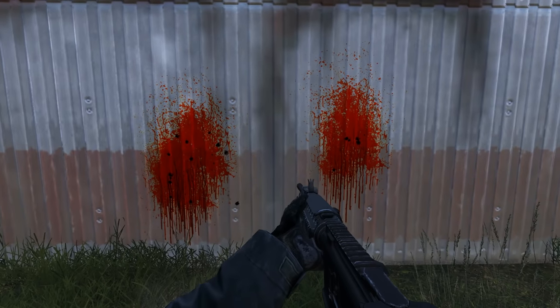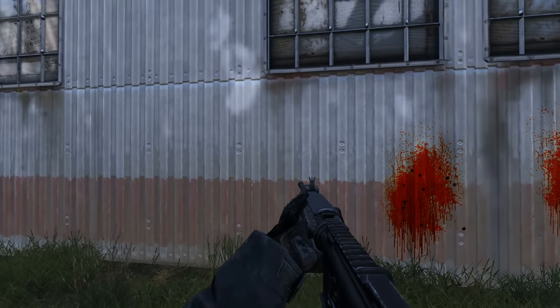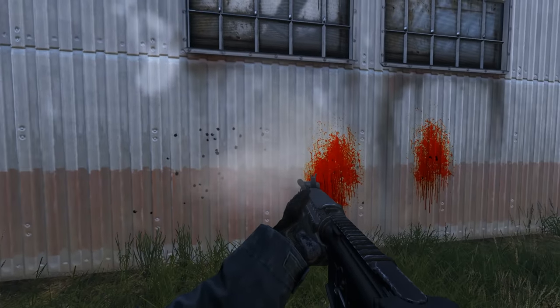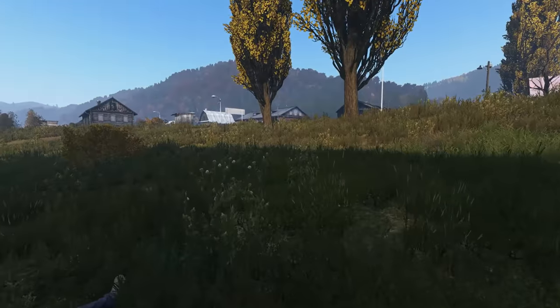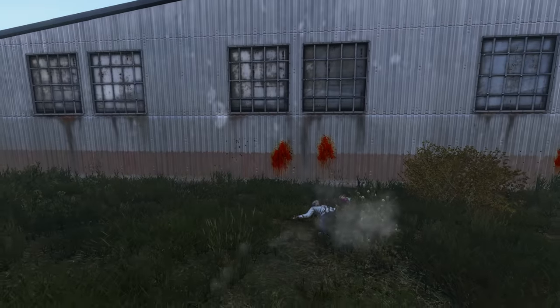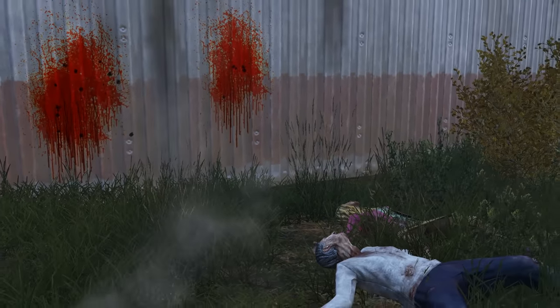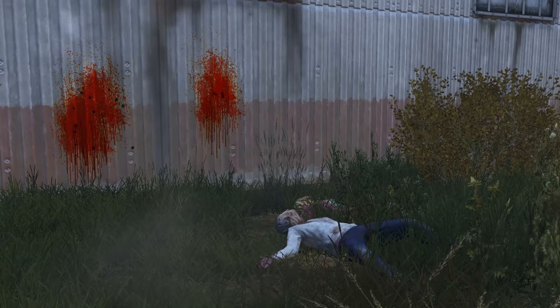From the blood splatter on the wall we can also see bullet holes in the walls, which should in my opinion already be a part of DayZ. Bullet holes in surfaces — it's honestly something I've never really thought about that's not in DayZ. What do you guys think about this? And then we have flies on dead bodies — there was no sound effect for this, but you could see the flies flying around the corpses.